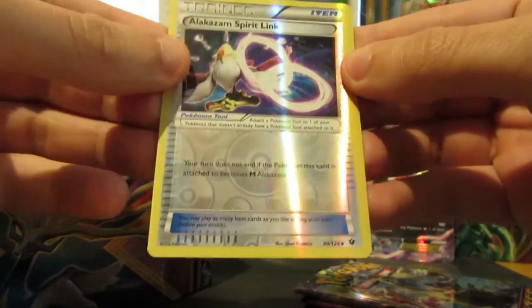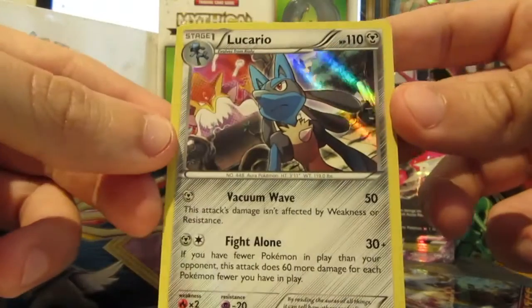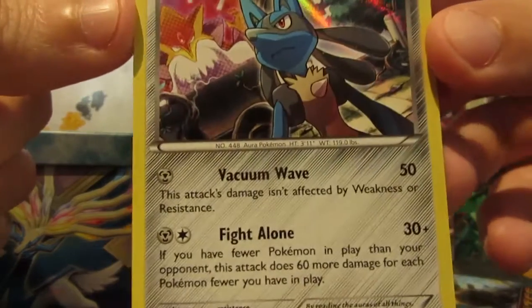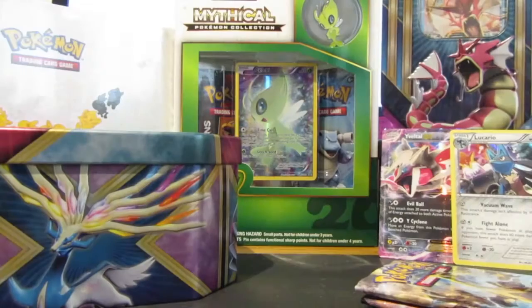And the last one — Lucario holo, very nice! And there's a Mega Alakazam in the back if you guys can see that. Cool, that's not a bad start!